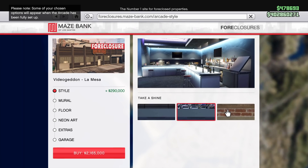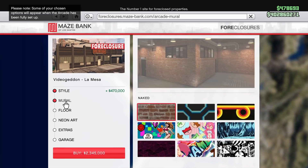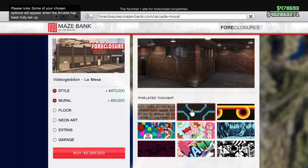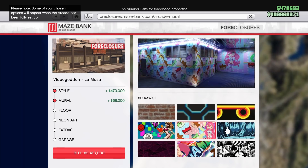You can upgrade the interior, you can mess with the style, the mural, the floor, the neon art, any kind of extras, the garage. None of this stuff is necessary though — you don't have to waste any money on any of this, because it is going to cost a lot more money when you're upgrading the cosmetics. But again, it's fun. If you got the cash, don't worry about it, have a good time.